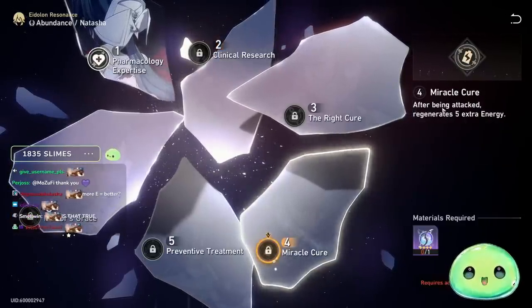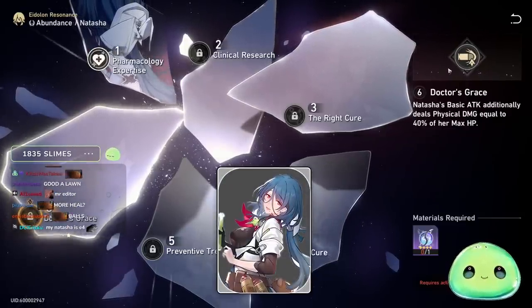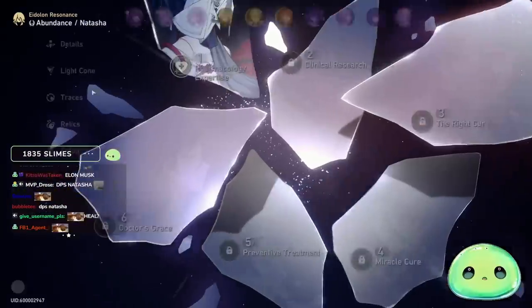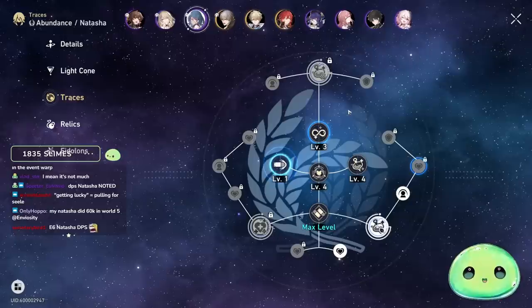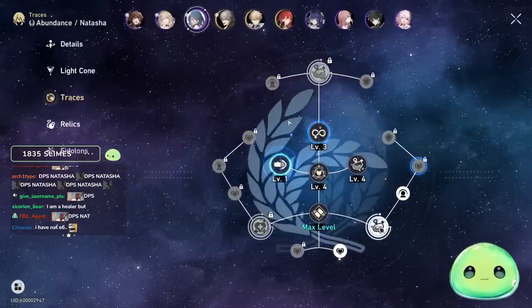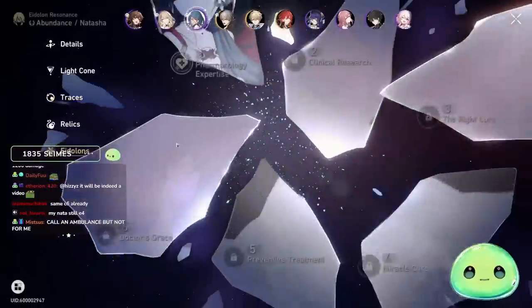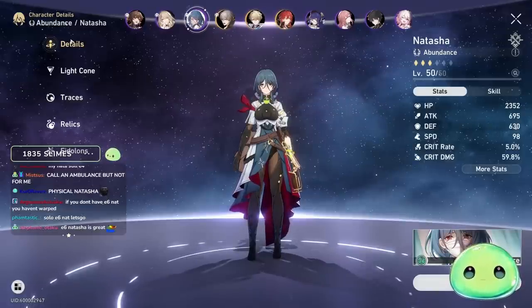Getting into meme territory: E6, 'Doctor's Grace,' essentially turns Natasha into a damage dealer. Her basic attack additionally deals Physical damage equal to 40% of her max HP — so the more HP she has, the more damage she deals. You could then level up her basic attack trace and start dishing out real damage. If you do have E6 Natasha, you might want to try it out, but I'd only recommend leveling the basic attack if you're at E6.